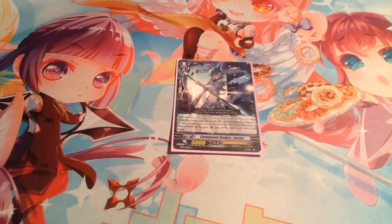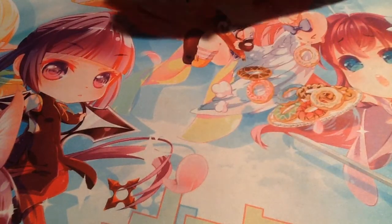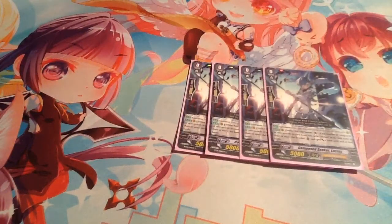So it's going to be a Grade 1 Seeker starter. The skill of the starter, Forerunner: if the number of vanguards or rearguards in your front row with Seeker in its card name is 3 or more, the boosted unit gets plus 3k. So this basically becomes a 10k booster, so we're running 4 of it — it's so good.